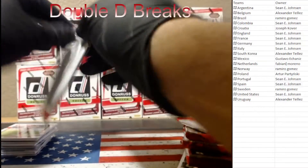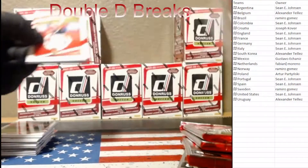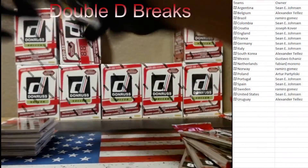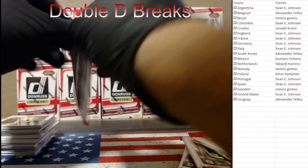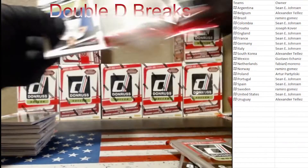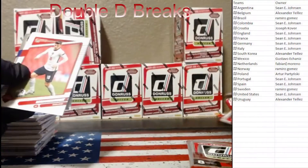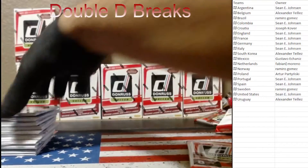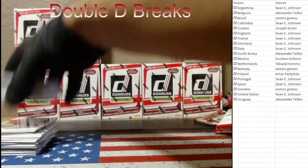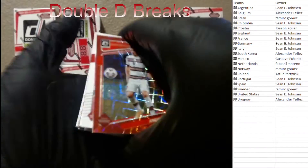Now that we've kind of seen how they are, let's try to speed this up - 10 blasters takes a minute to rip all these packs. We got a hollow, two oranges, a red, and a hollow on the first one. Rodrigo coming up, and then for our red it's going to be Andre Silva for Portugal.